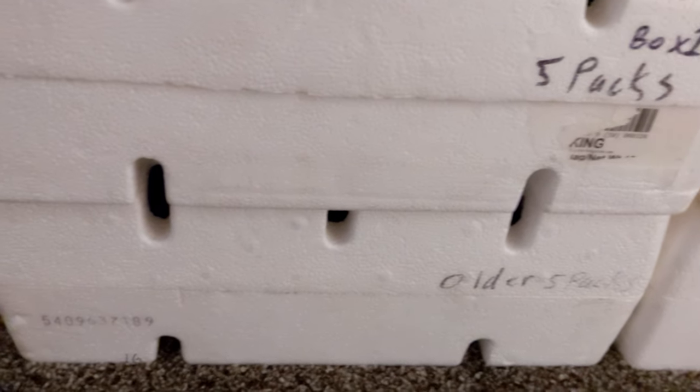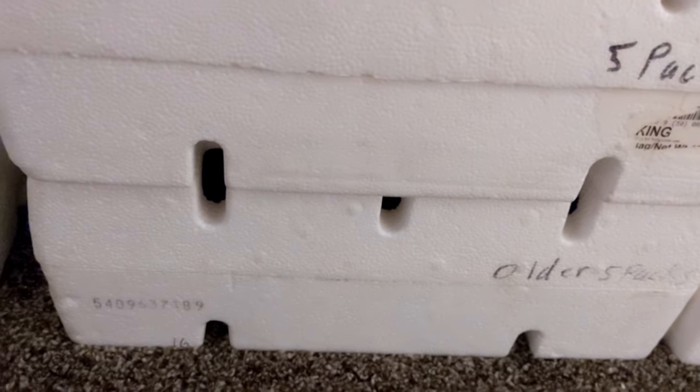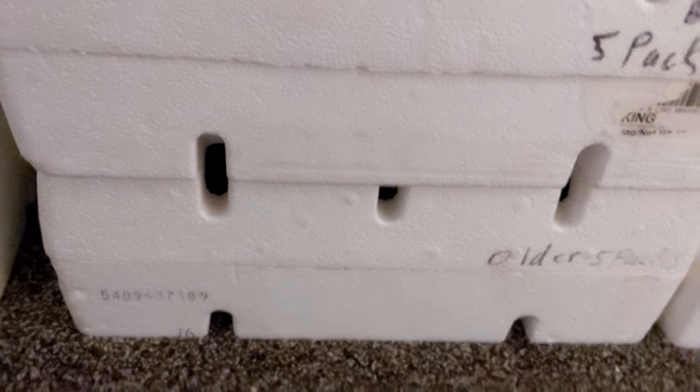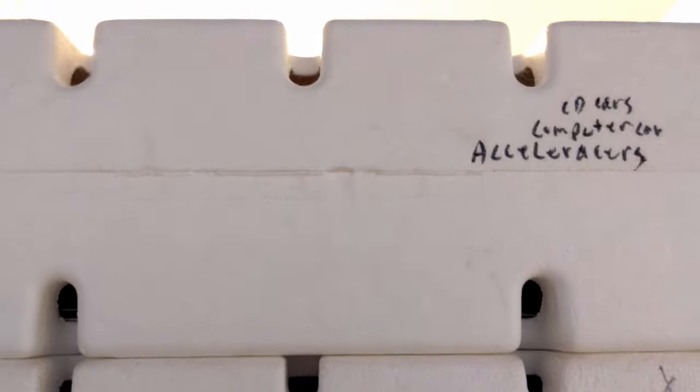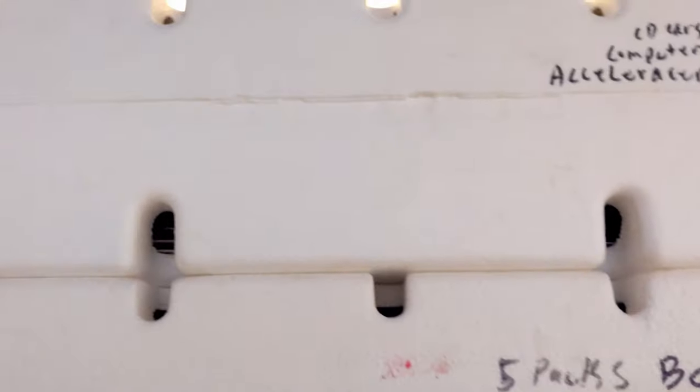And the oldest series would have been like the Olympic ones and the first vertical five-packs that came out just out of the blackwall era. Now we start with the five-packs one through twelve up here. And then there's some more computer car releases — we got the CD cars, which would have been the Rig-O-Mortar, the hydroplane boat. And then we got Acceleracers in there also.